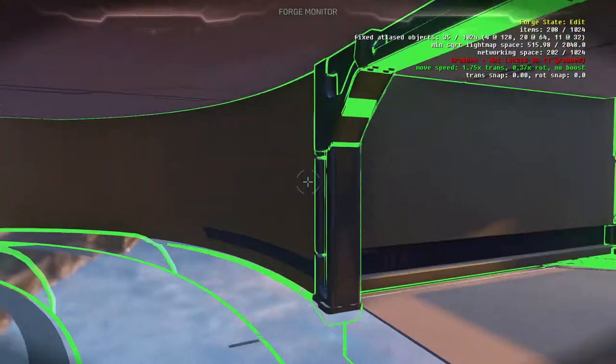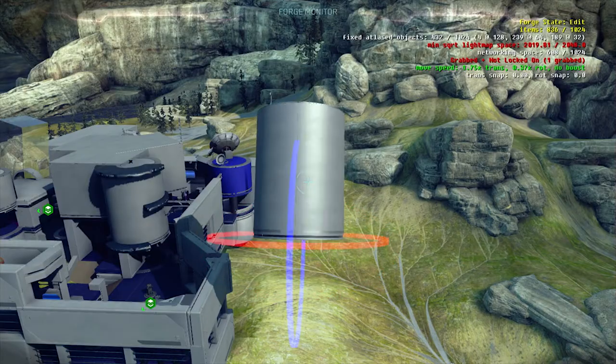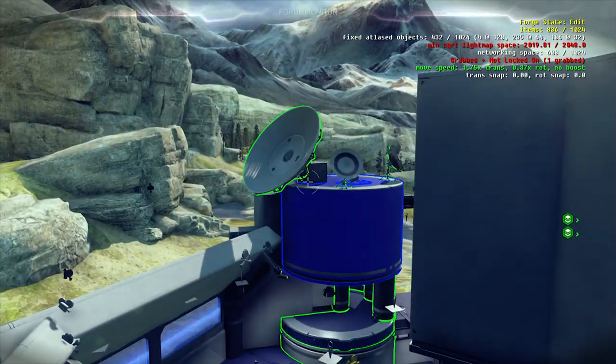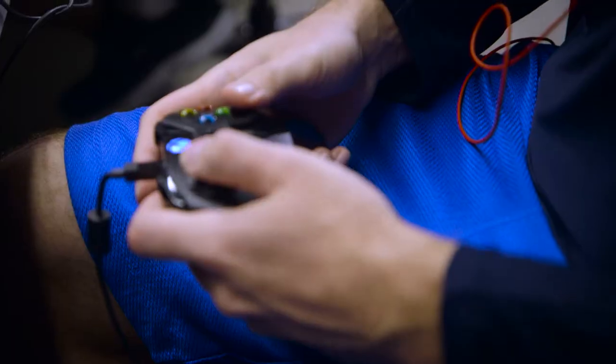This Forge is insane. All the suggestions the community has had over the years — lighting effects, more terrain pieces, more rocks — they decided to put them all in. We have round objects, color options for objects, and a new system called grouping, where you can grab objects and group them together so that 20, 100, or 400 objects act as though they are one.